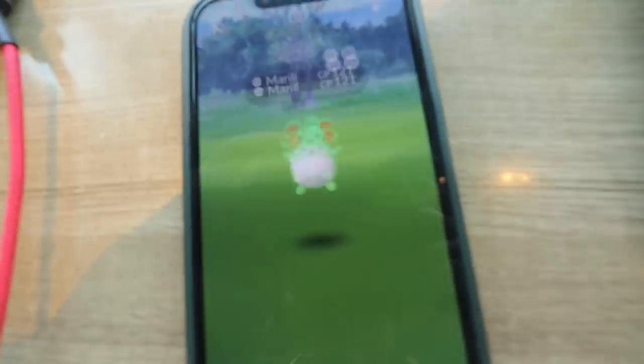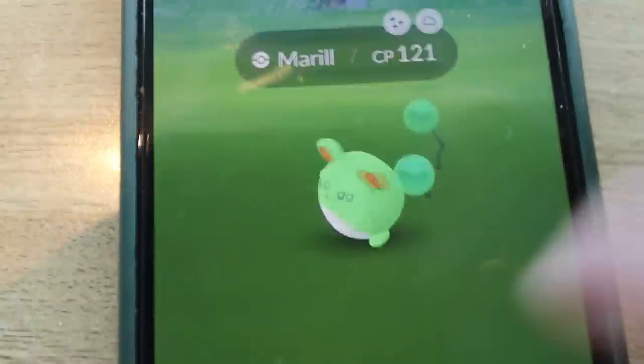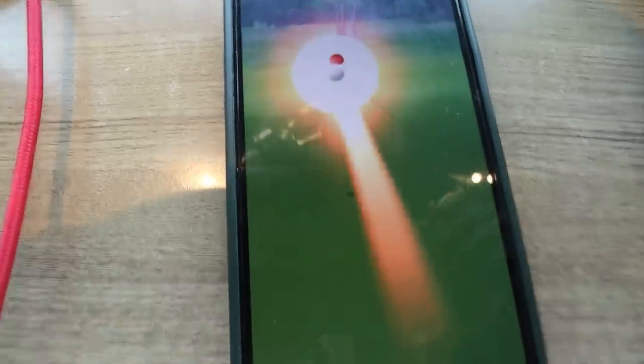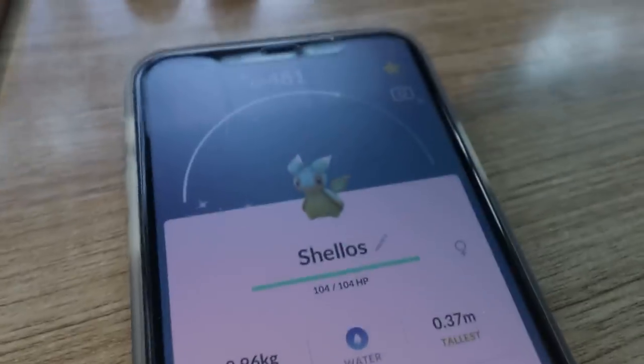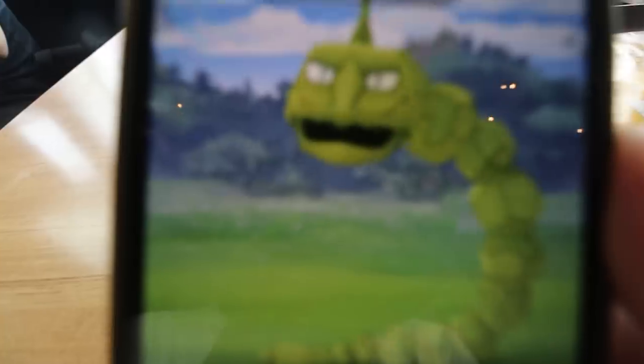For the next one we have a random Natu. And look at that shiny Sableye - there was another shiny! Look at that shiny Sableye right there.